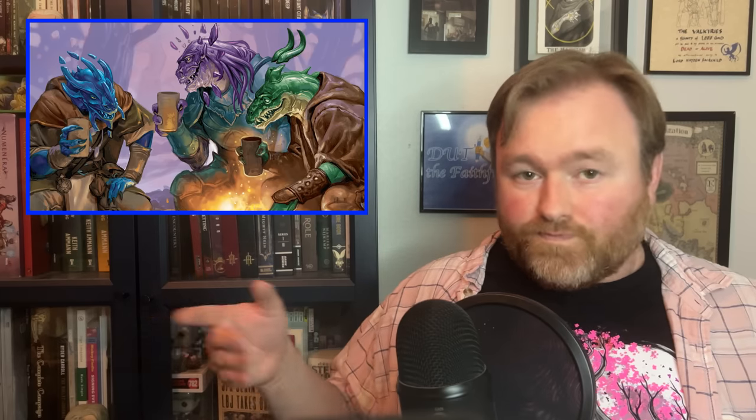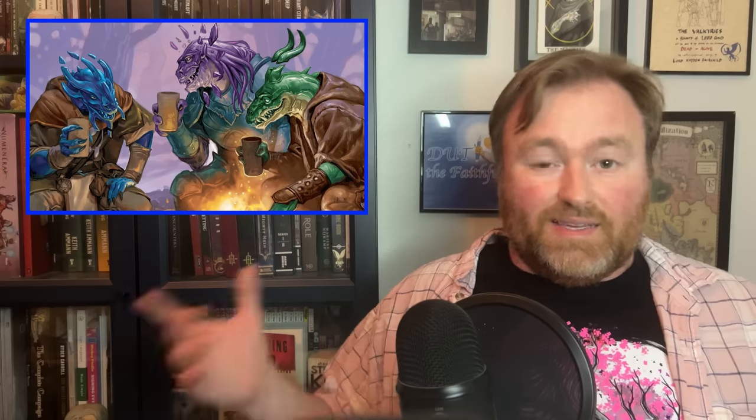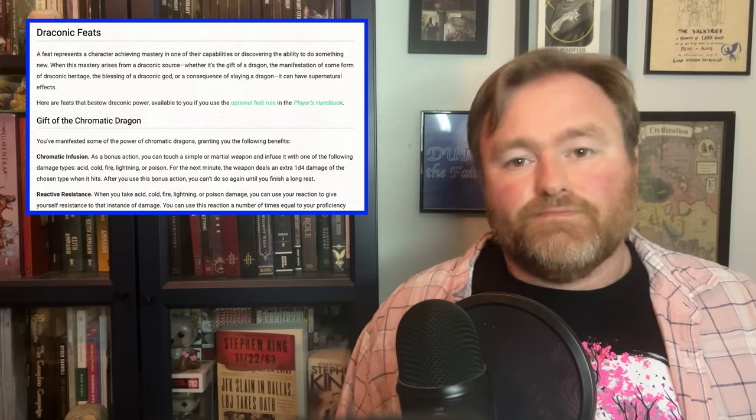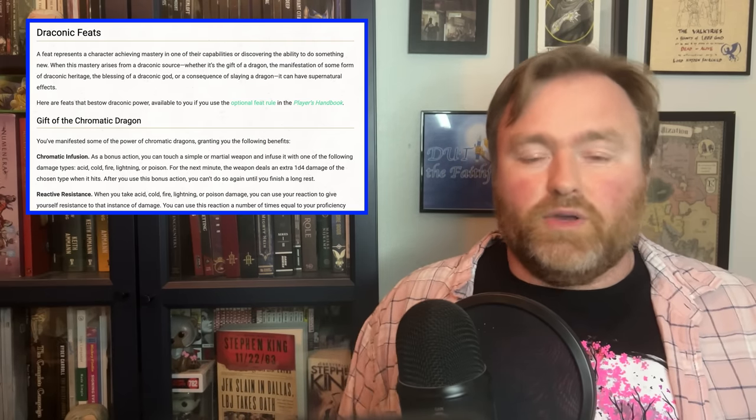Metallic dragonborn get two types of breath weapons, which reflects the stat blocks of metallic dragons — that's a really cool change. And gem dragons are heavily psionic, and honestly I just don't care about psionics, but if you like them, they're in the book. The monk subclass, the Way of the Ascendant Dragon, seems pretty cool. The Drake Warden Ranger is also fun — it lets you have a dragon companion that you can ride, though it can't fly until a little bit higher level, which is a bummer but good for game balance. And the feats in this book? Feats in 5e are completely broken, so who cares?